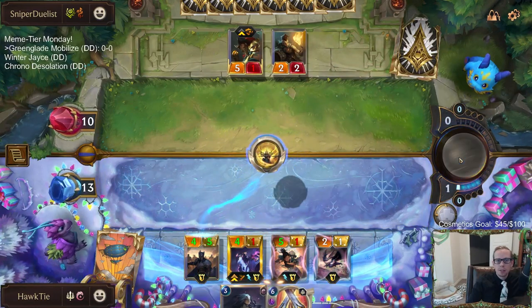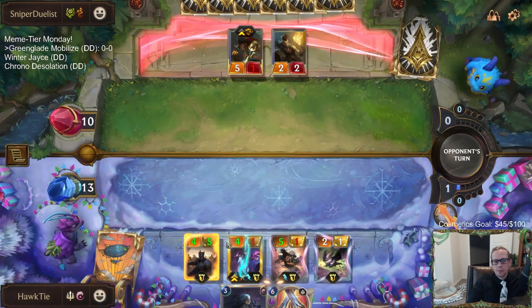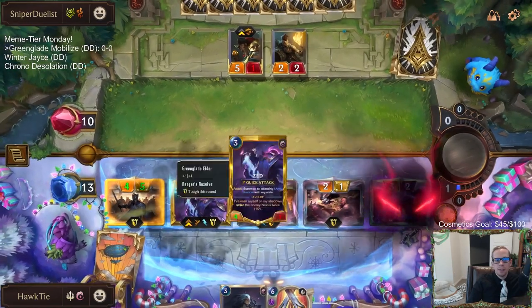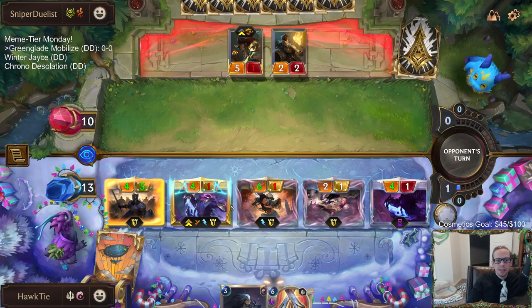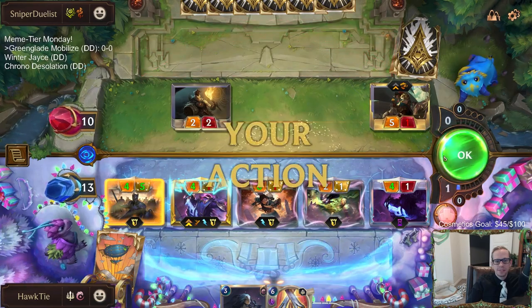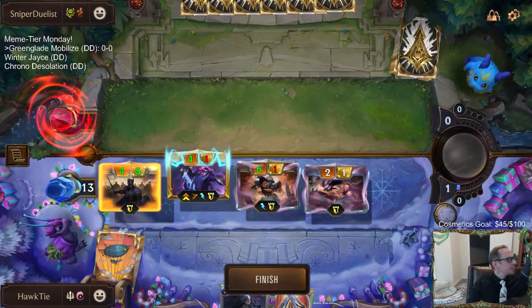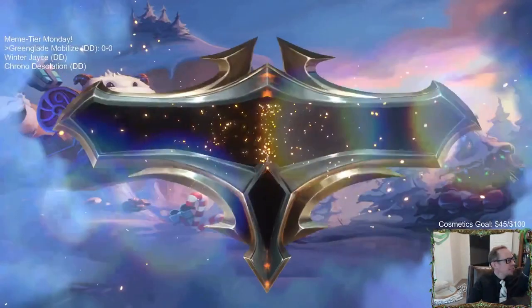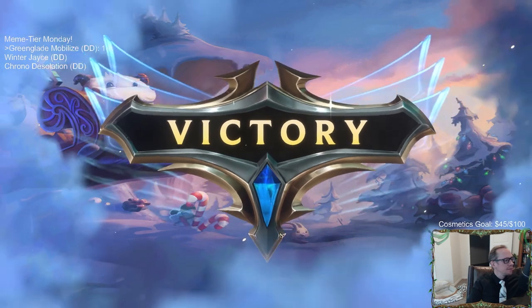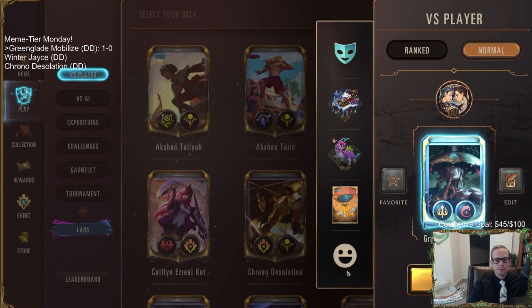They just have two blockers. That'll do — we got that extra point of health from Green Glade Elder. Our Zed and Green Glade Duo needed that extra point of health, otherwise they would have died. So that clutch Ranger's Resolve and Green Glade Elder drew right in time. GGs!